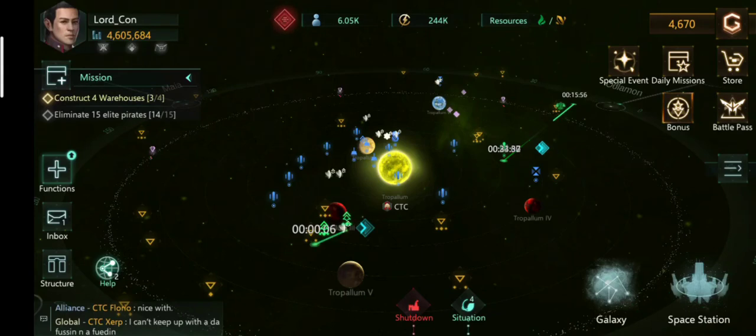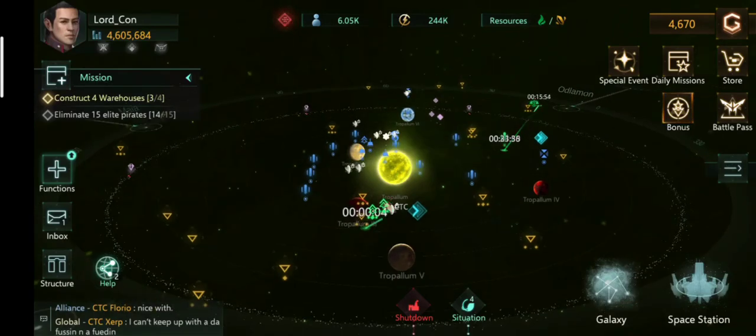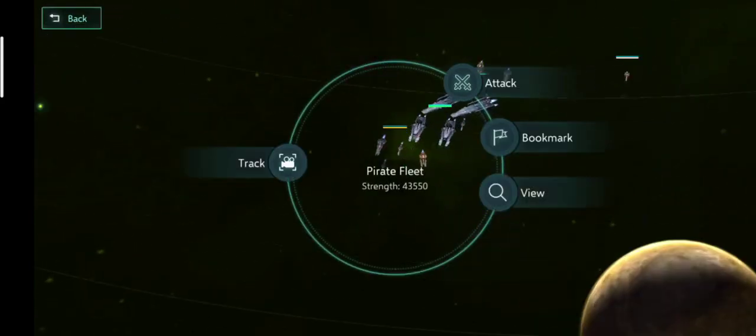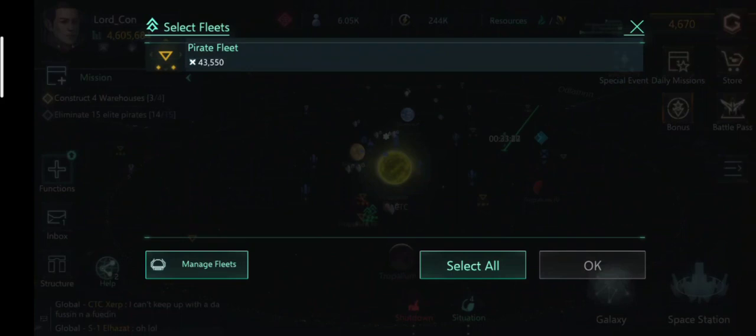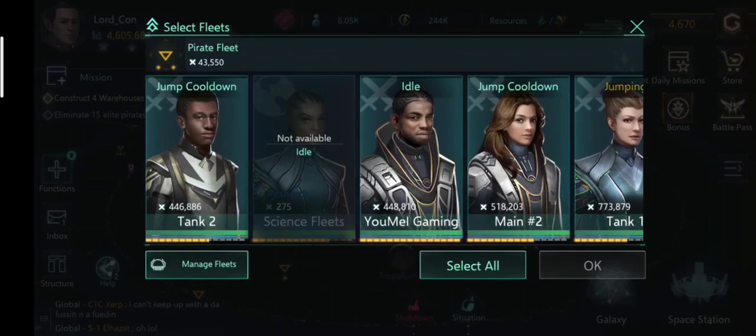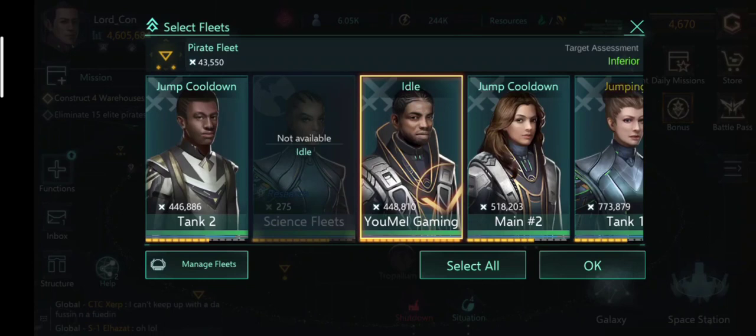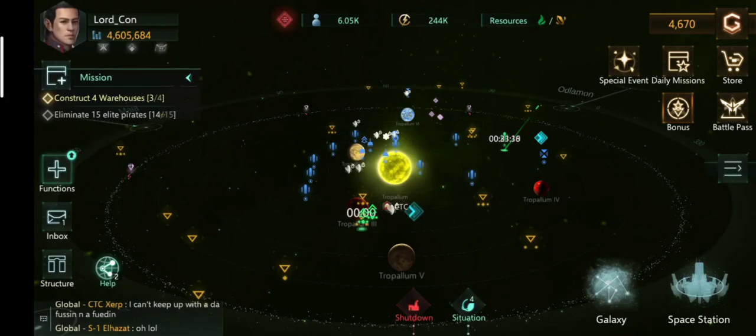Now we need to attack the pirate with the fleet we want to tank with. I click on the pirate, then Attack, and for example I want to tank with YumiEI Gaming — the commander is Haru. Choosing the fleet with which you tank is important because that fleet is going to suffer the major damage.